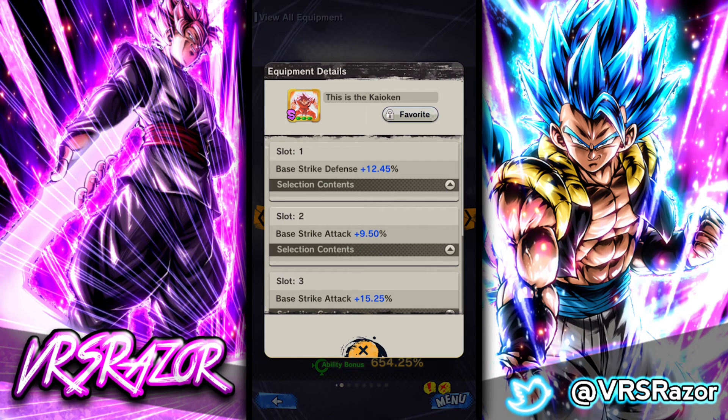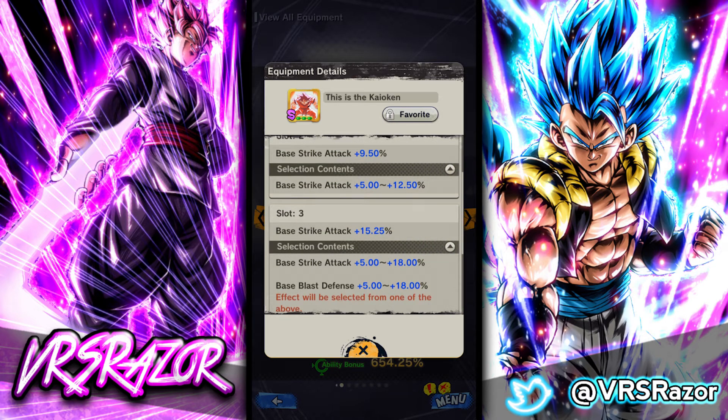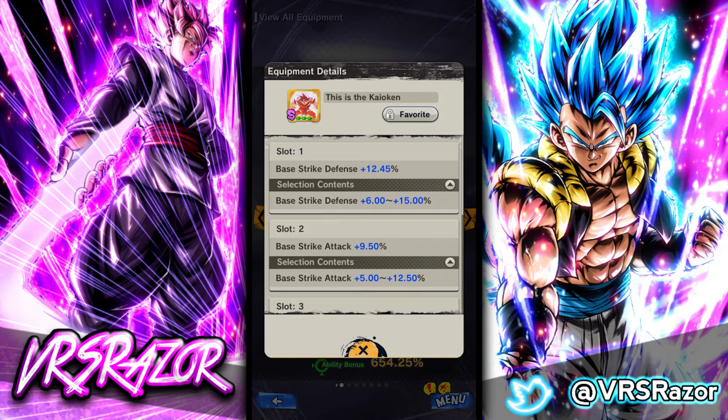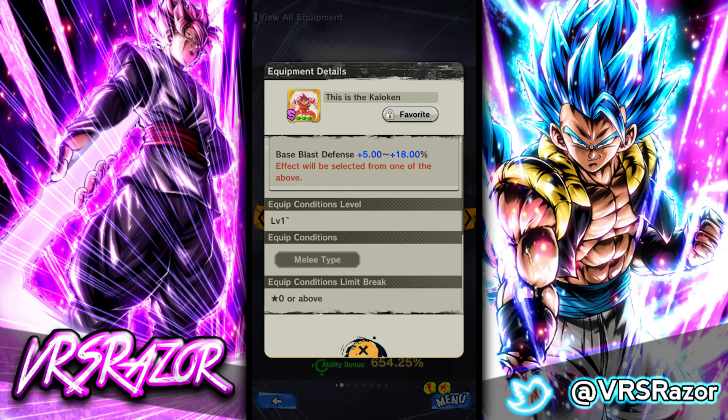This other equipment is Kaioken. If you get lucky and land Strike Attack at both the 2nd and 3rd slots, you can have up to 30% strike attack — very good equipment. The primary slot is Strike Defense up to 15%. This is just in general a great equipment for melee types, because no matter the tag or when the characters are released, we'll always be getting melee types.